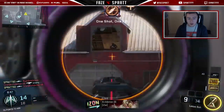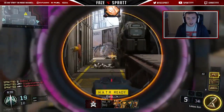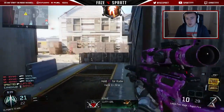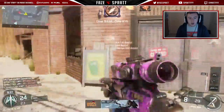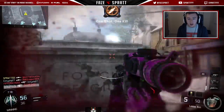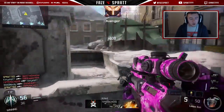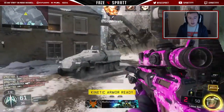For Team Deathmatch I just run around like an absolute idiot, and I feel like a lot of people can do that — yeah there'll be a few people in corners, but if you're confident with your shot you can have fun, do wall runs, jump around. That's so different from Ground War, Domination, or Hardpoint where you've got to play slower, use cover, maybe hop on a head glitch for a couple of kills. There's no single best way to snipe — it's down to how you played previous games.